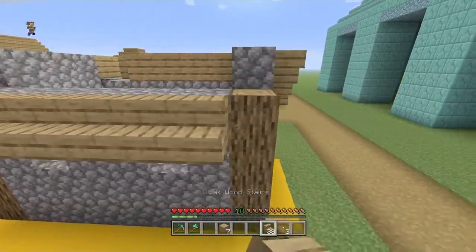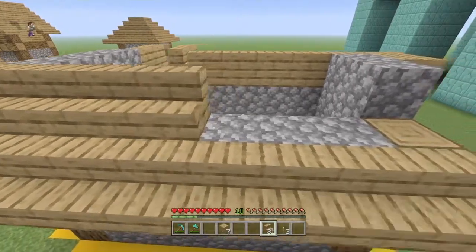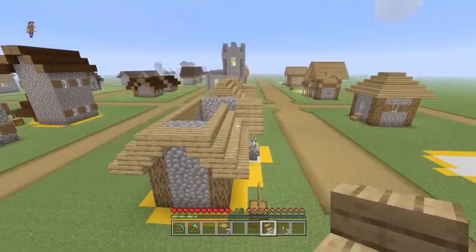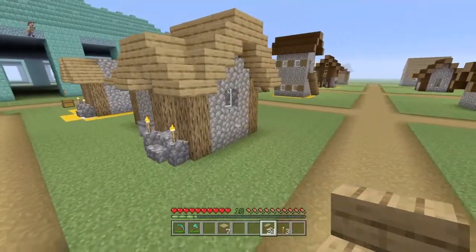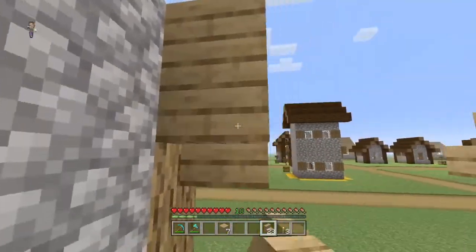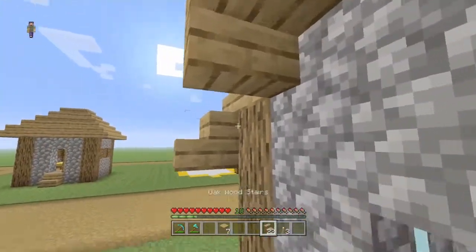From here we can add a solid layer all the way across with oak wood stairs. If you want the exact count: one on the edge, then two, three, four, five, six, seven, eight, nine, ten — perfectly ten all the way across. Adding this style underneath here connects up the very top. From here, right against the main pillar log, go four blocks up, place an upside-down stair here, another upside-down one, then another upside-down stair — leaving a one-block space above.